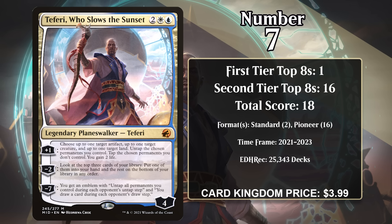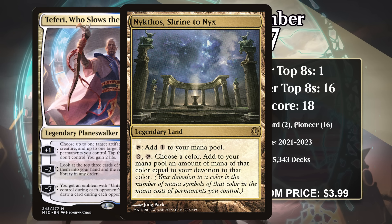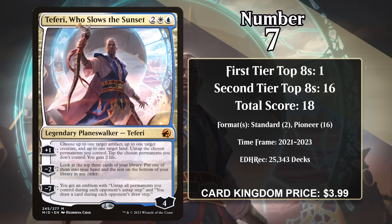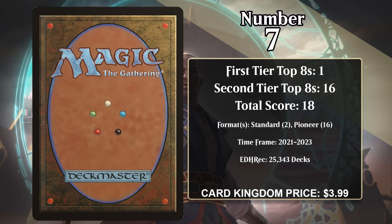He's got other loyalty abilities too. A minus two that lets you look at your top three cards and put one in your hand and the rest on the bottom of your library, and a minus seven that gives you an emblem that says untap all permanents you control during each opponent's untap step and draw a card during each opponent's draw step. While he saw a bit of play in Standard control decks, most of Teferi's points came in Pioneer devotion to green decks, using Nykthos, Shrine to Nyx via Oath of Nissa to cast him. However, some bans led to devotion to green decks having to reformulate, and Teferi isn't in them anymore, so he doesn't have any points since 2023.